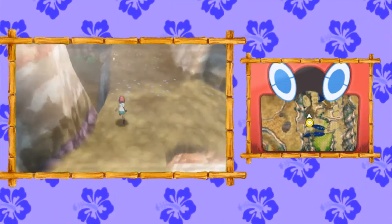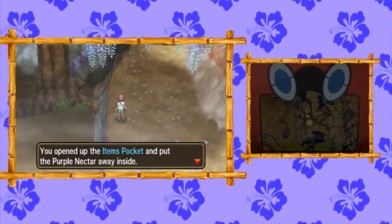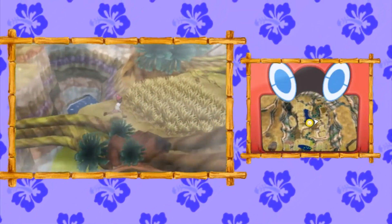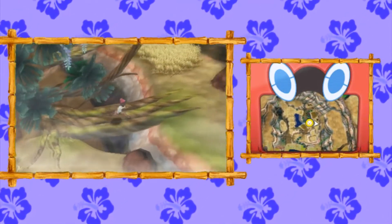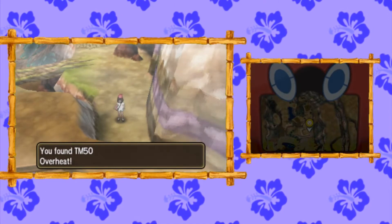Then you're going to continue forward and grab this other Purple Nectar, which also respawns daily. Then keep going forward and cross these vines, pass through this grass, cross some more vines, and head downward. Over here you're going to find TM50 Overheat.